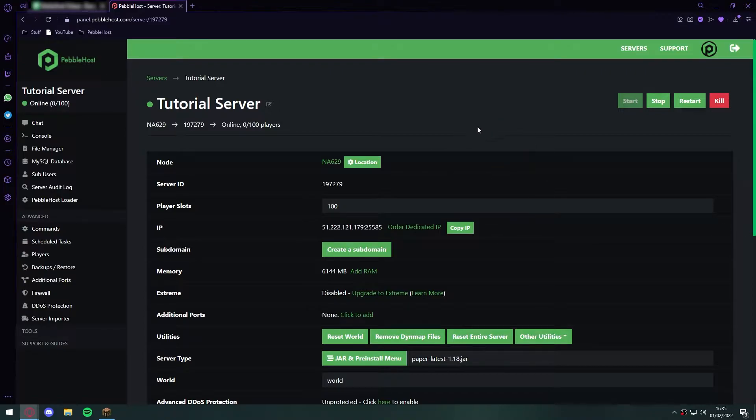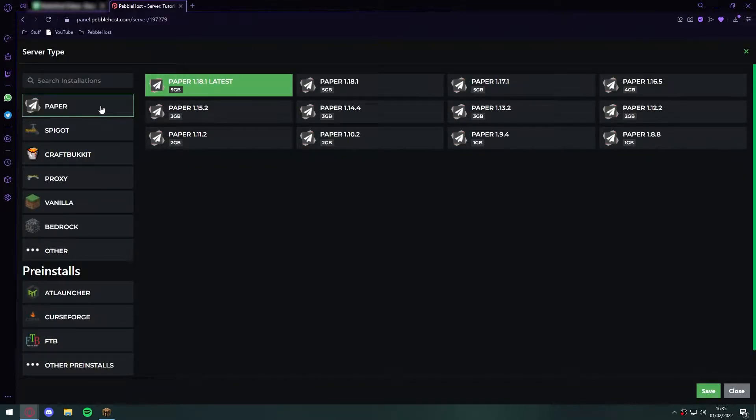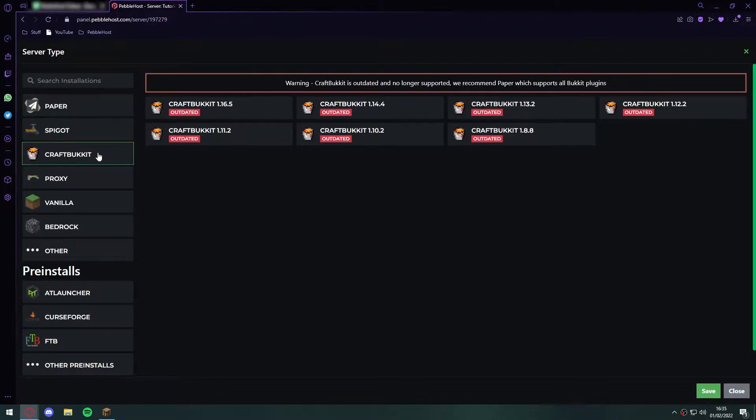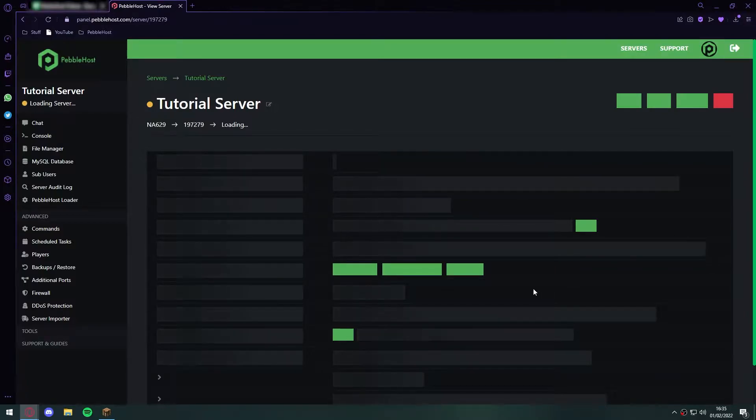If you're not sure which server version you're running, you can scroll down to the jar and pre-install menu and click it. As you can see, Paper, Spigot, and CraftBukkit. We recommend Paper, so click Paper and then select the version that you want. We'll just set up 1.18.1 latest and then click save. If you had changed it, just make sure you then restart your server.